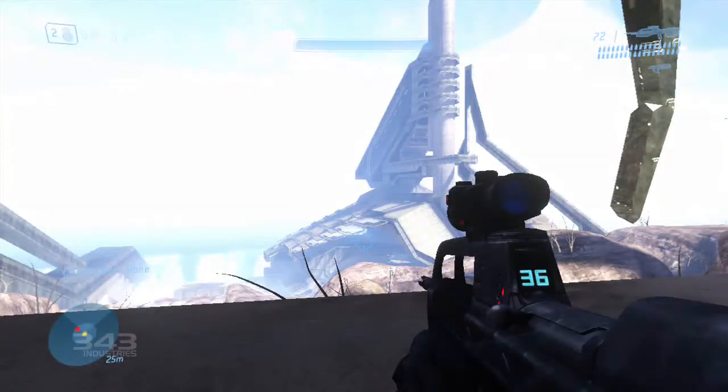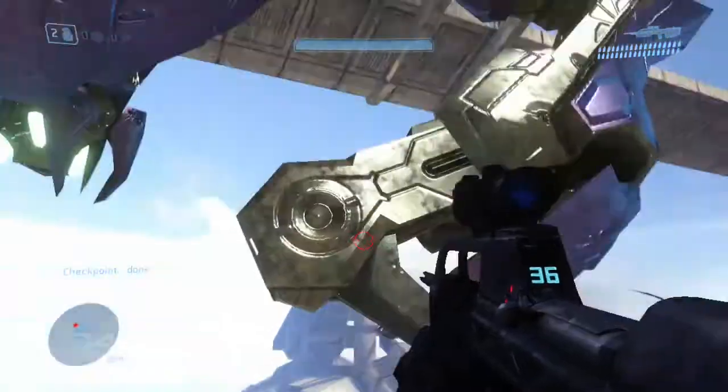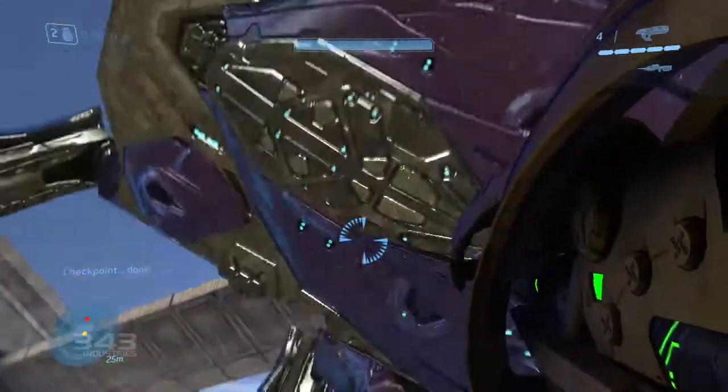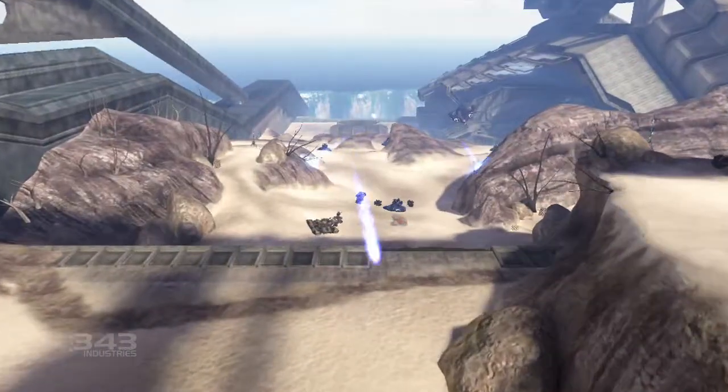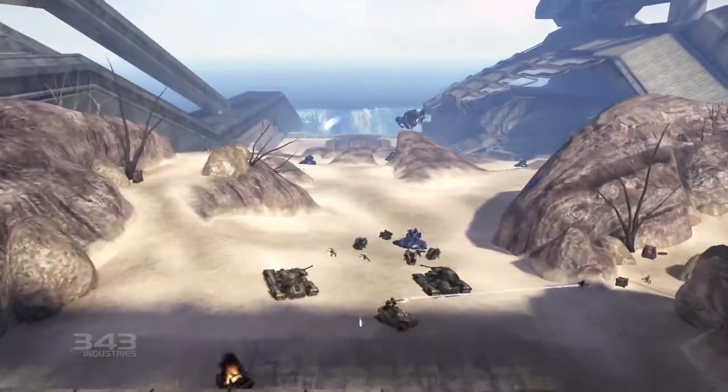OK, stop. Here's a good place to start. Welcome to the Arc Run. After flipping the switch to open a gate in the containment wall, you're told to secure this large swath of desert, which is, at first sight, jaw-dropping.